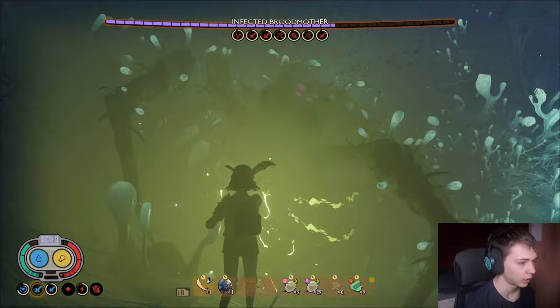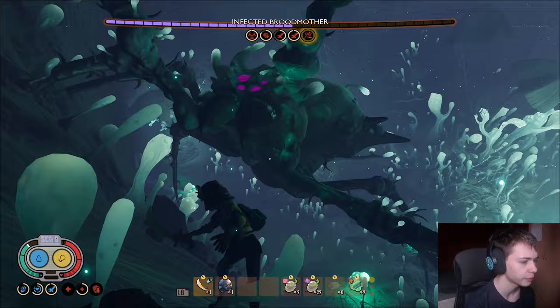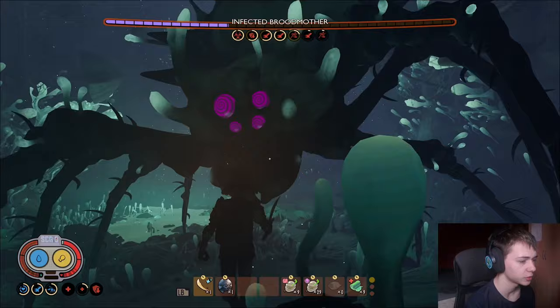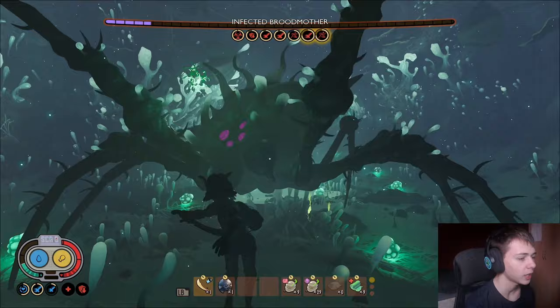I saw she was Screaming so I re-equipped my Shield and blocked that Scream — we don't want that damage debuff. It massively reduces your damage and means she'll out-heal most of the damage you're doing because of her healing effect. Stamina recovers basically instantly with Blademaster, so there's nothing to worry about there. She's about to Scream again so I'm switching to my Shield and holding Block. Getting stunned for a couple seconds is better than getting the attack debuff for the next minute — absolutely.